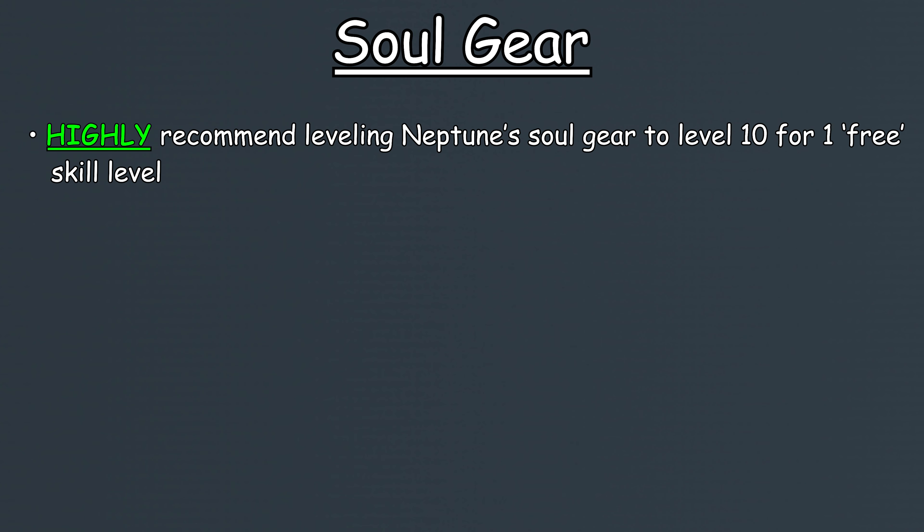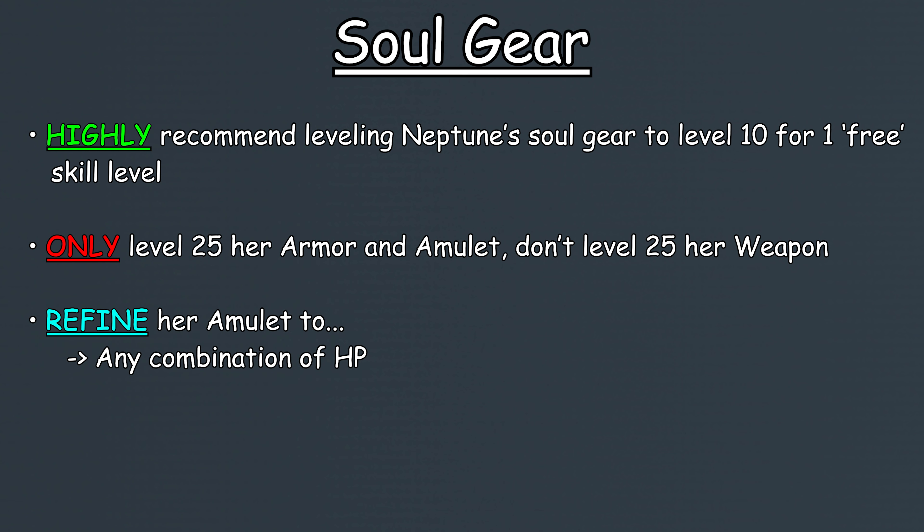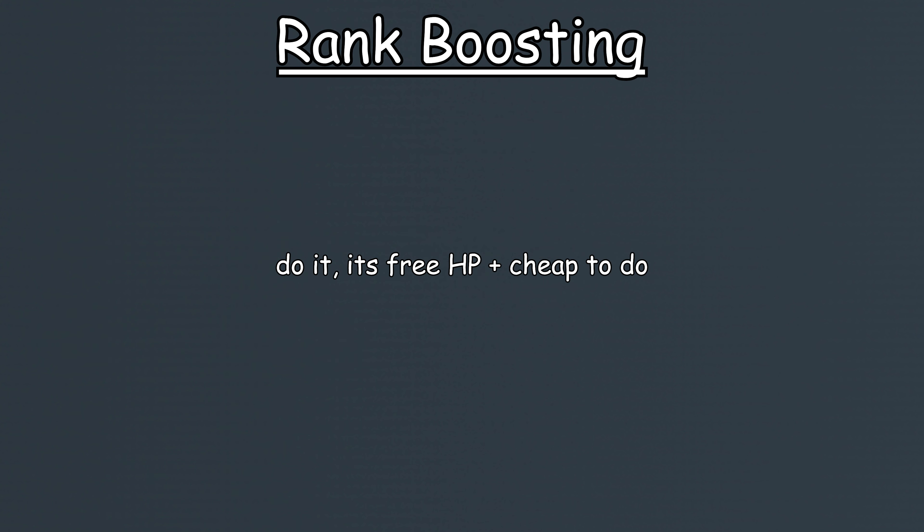For soul gear, I would recommend leveling them all up to level 10, just for that one additional skill level. I also recommend upgrading her armor and amulet to level 25 for that additional HP boost, and if you upgrade her amulet to level 25, I would highly recommend refining her amulet stats to be any combination of HP. For rank boosting Neptune, I would recommend it as it gives her a nice HP boost, as well as being quite cheap to do.